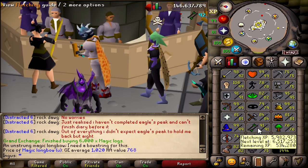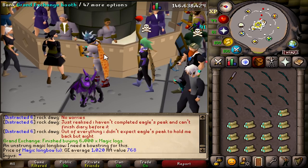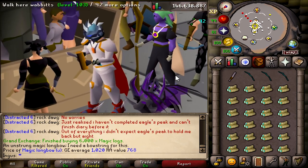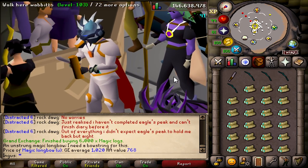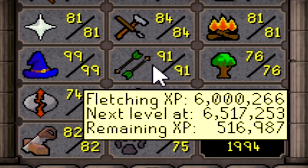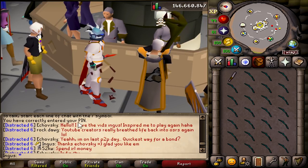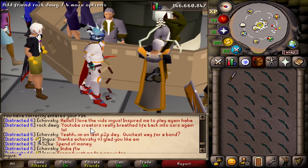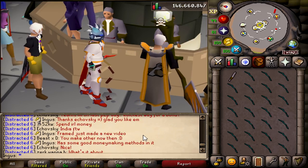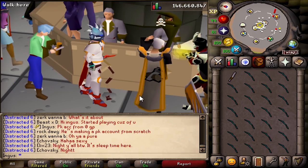I just realized we get a new unlock at 92 — we can do redwood shields, and it looks like they are slightly better than magic longbows. Something to look forward to. We're at 6 mil fletching experience — what a nice number. Still got 500k left. I just can't describe the feeling when I see comments where people are coming back to the game because of my videos. That makes me feel really special.